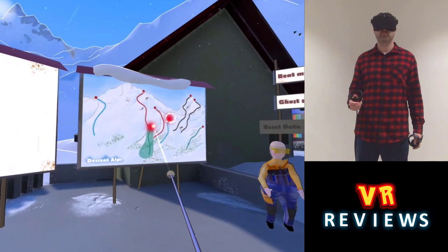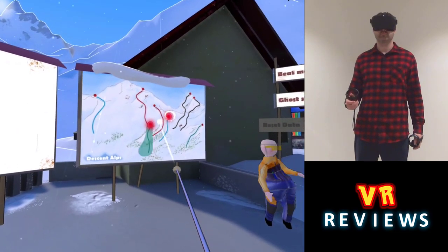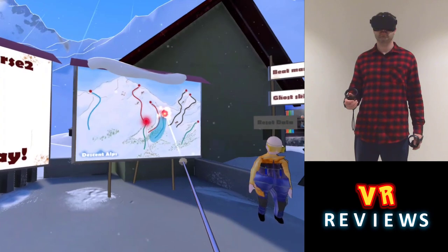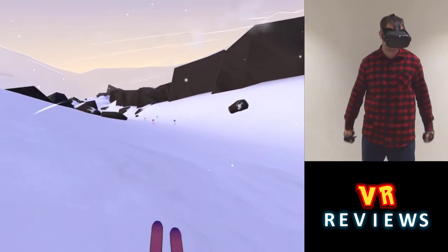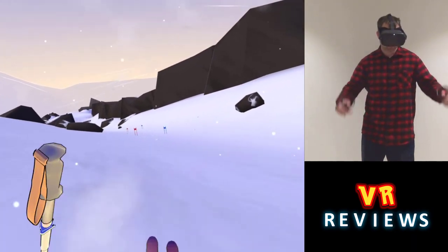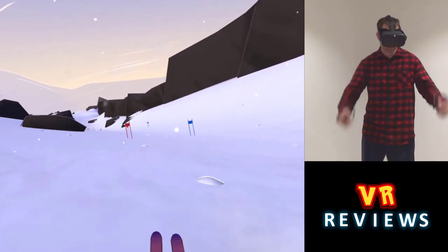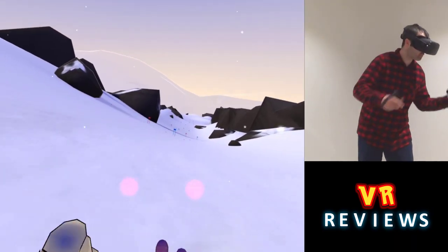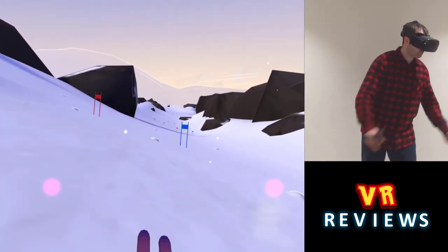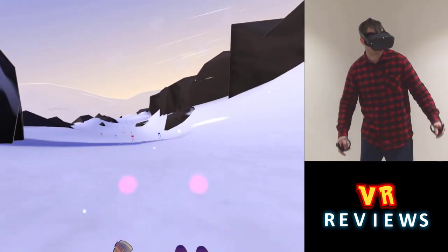There is a tutorial course which I've already done, so I'm going to start on course two and talk you through it as I go. We have our ski poles in either hand and to begin, as you can see, I just swing them by my side. Our goal is to pass through each of these gates until I reach the finish line. Now this game isn't very forgiving — if I miss just one gate then I'll have to restart the course over again.